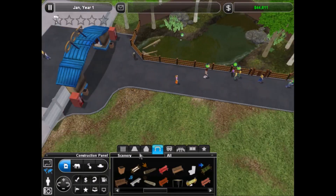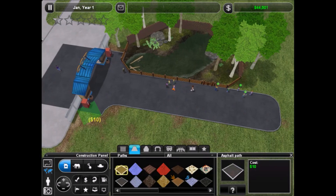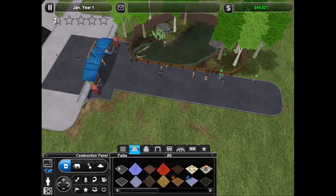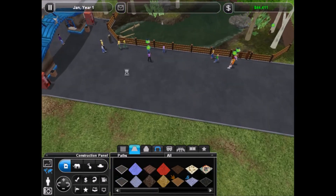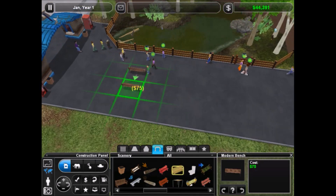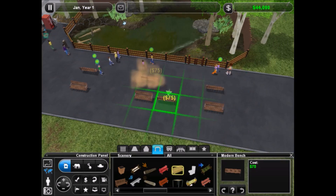I think what I'm actually going to do here is take this asphalt path and make it one wider - potentially two wider. Maybe I will just go... this is sort of the main path, and then I can put these like that.